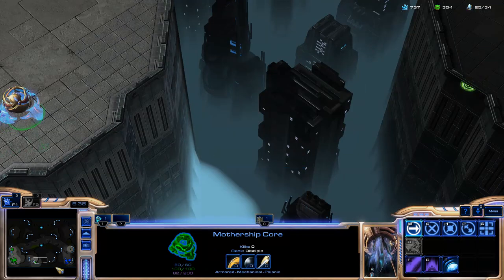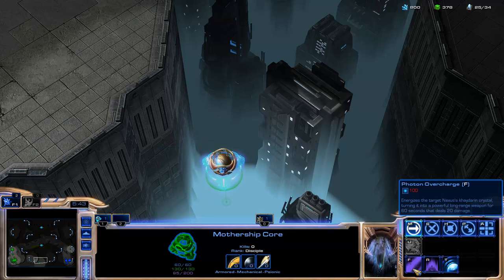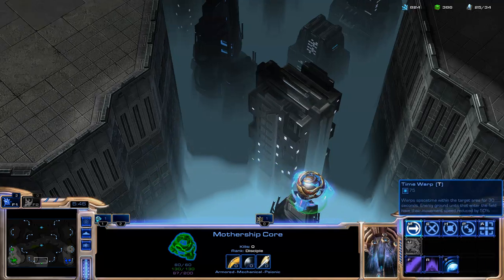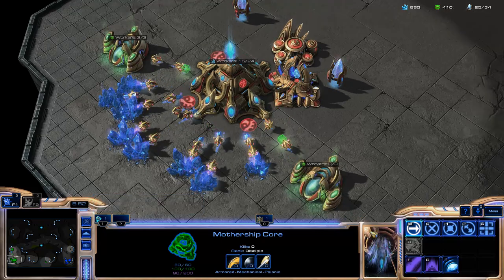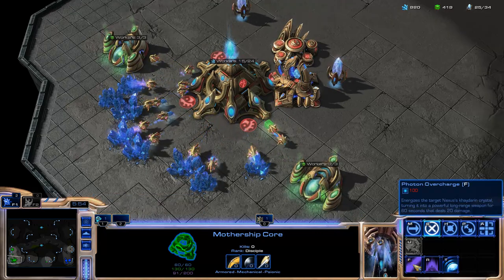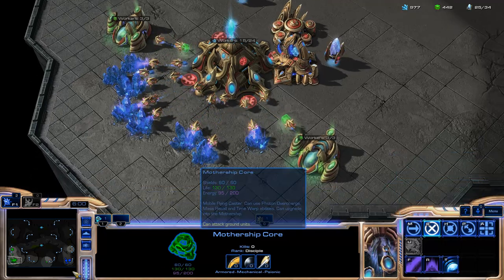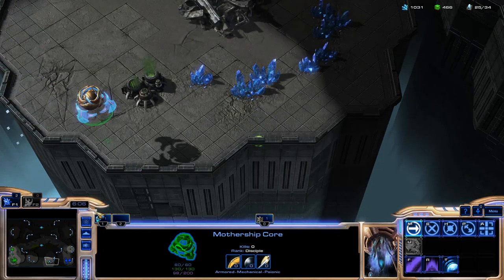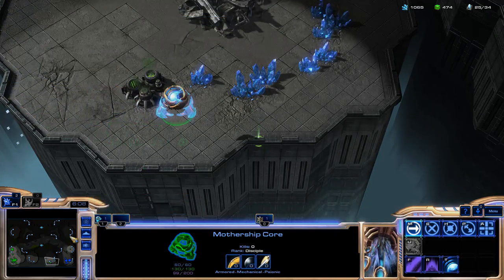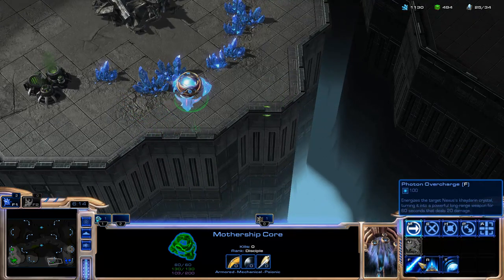One thing you can do with this unit is Photon Overcharge. This is something you actually use on one of your Nexuses and then it becomes like a very powerful photon cannon. It does 20 damage a hit, it has like siege tank range, and it attacks very quickly. So it's like as strong as two photon cannons with a massive range. So that's really good.